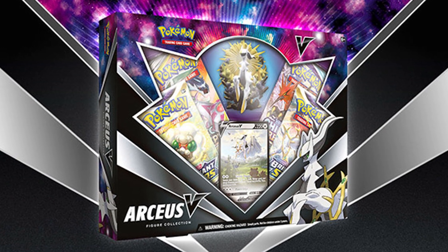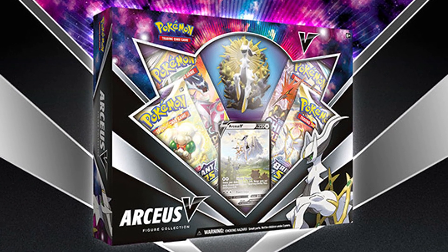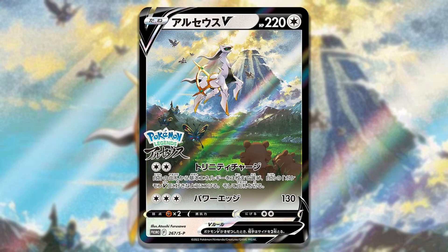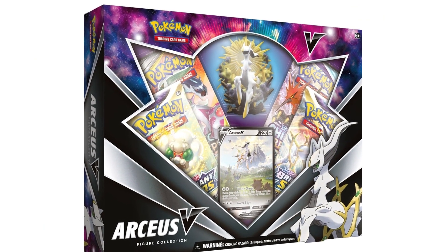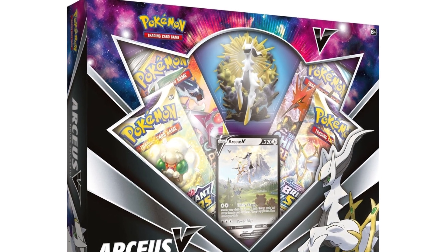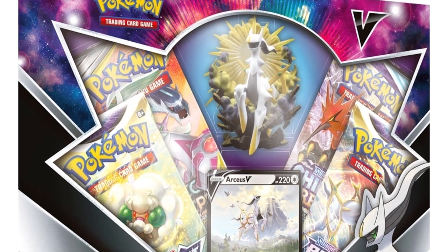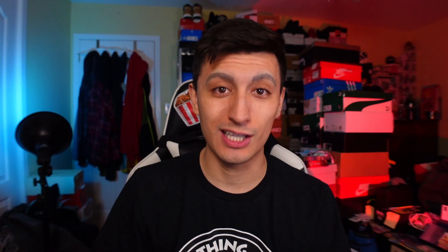Yeah, there's a lot of good reason to be excited about this item. It comes with four booster packs, a promo which is an alternate art Arceus V — the same promo that you got for pre-ordering Legends Arceus in Japan, just without the special stamp on it. You also have a figurine coming with it, and who doesn't love a nice figurine? The pack selection is honestly pretty decent. We're looking at two packs of Brilliant Stars, one pack of Chilling Reign, and potentially one pack of Cosmic Eclipse.